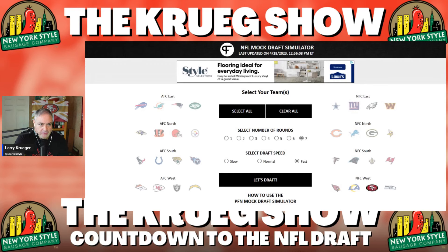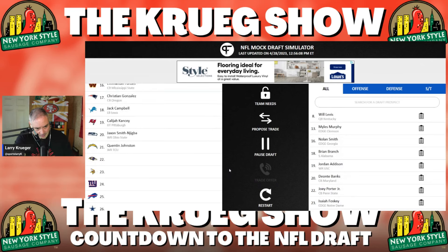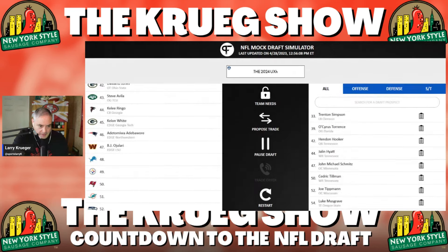We're going to use the draft simulator from the Pro Football Network. 49ers on the board — round one is of course in the books. We'll fire through and now we're into round two.